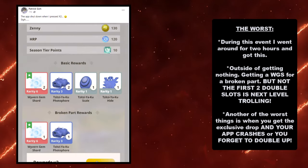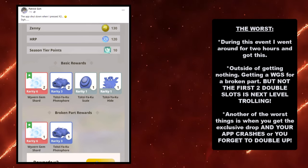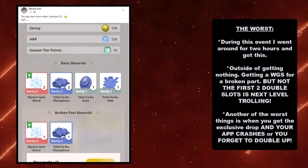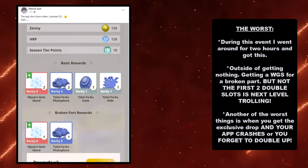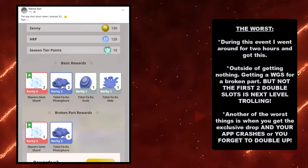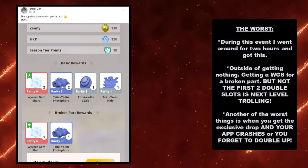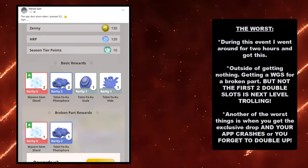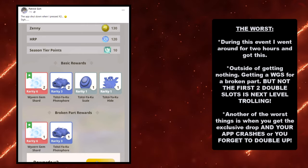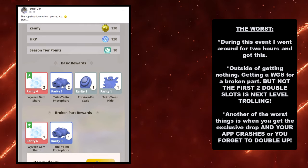Another of the worst things for this event is when you get the exclusive drop and your app crashes, or you forget to double up. This happened to this poor user right over here. This hunter got an amazing drop — a double up on the first slot and a broken Wyvern Gem Shard parts, so three in one. But before they could double up on it, the app crashed and they couldn't double up. That's extremely painful, and for all of you that have gone through this, I definitely empathize with your pain. Hopefully you get revenge and another one of these drops again.